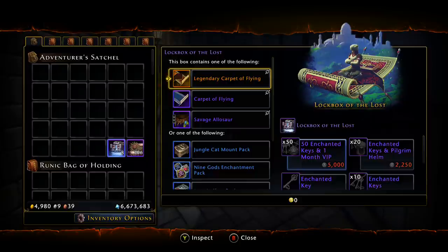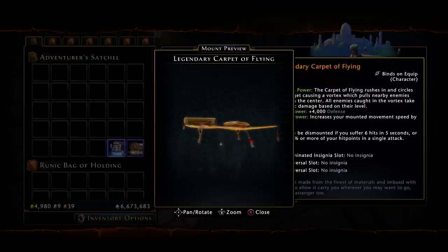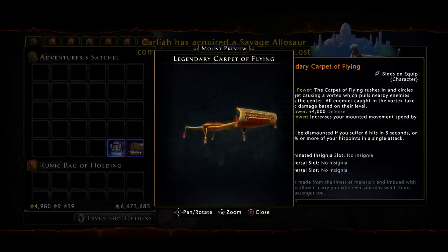Right off the bat we have the new legendary mount — it's the Legendary Carpet of Flying. However, it's not a flying mount; it is just a hovering mount, sort of like the Tensor's Disc. The combat power is not very good unfortunately, and it's 4,000 defense, so there are some specific builds that still use and rely on defense.